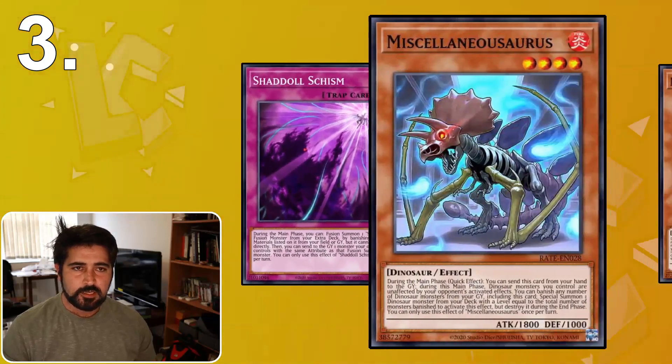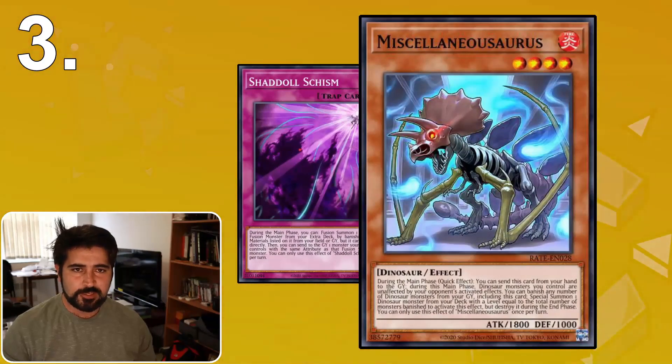Miscellanosaurus from the Dinosaur deck is often used in the main phase and makes the Dinosaurs unaffected. One of the things you can do is not only threaten the battle phase but actually go into the battle phase and then come back to main phase 2. Also, if your opponent uses Miscellanosaurus during their main phase to protect themselves, you can let them go to the battle phase and — assuming you don't die — during main phase 2 you can activate your Nibiru to take out their board, assuming they didn't set up a negate. Miscellanosaurus only applies to the main phase it was activated from hand in, so it's possible to push the effect off to the next main phase. So you can threaten plays by using your battle phase to do things in main phase 2.